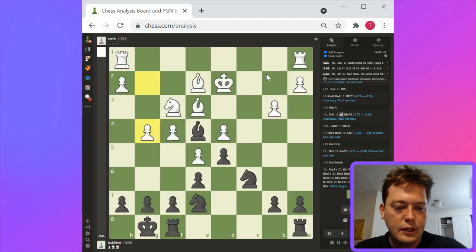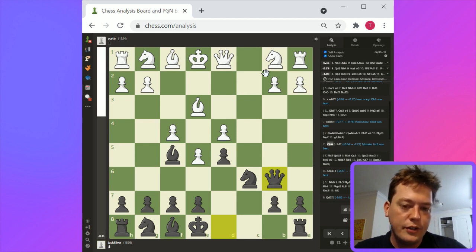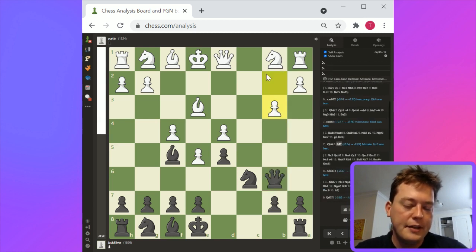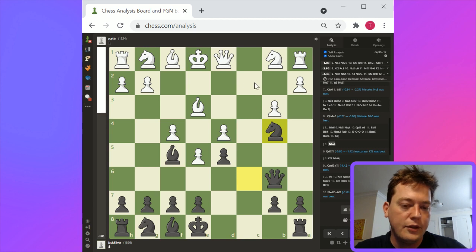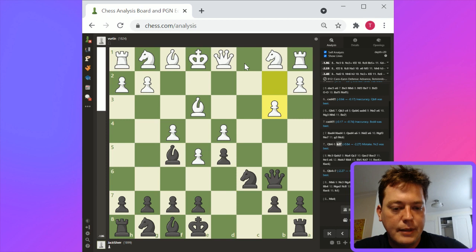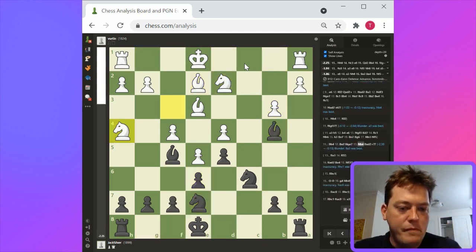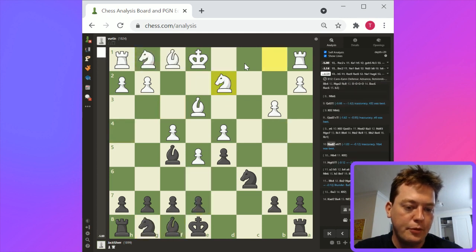Looking for a black misstep — I think queen b4 is probably not the right play. You've basically created a situation where you can create a lot of pressure with knight to b4, forcing white to deal with the threat on c2. Maybe knight to a3 could be good. Generally I think black is better. Knight to b4 is the right idea. So in terms of looking at this game, where are the improvements for black?